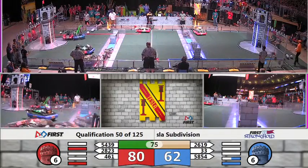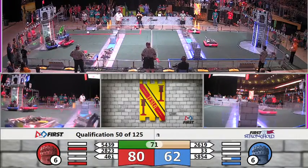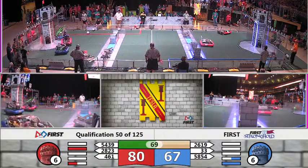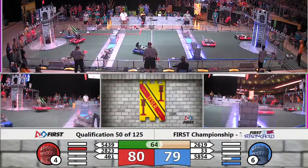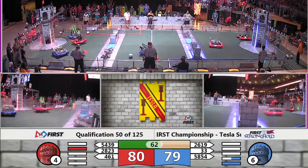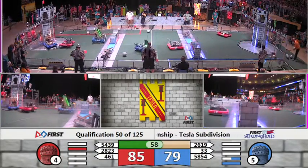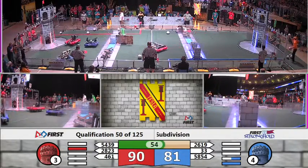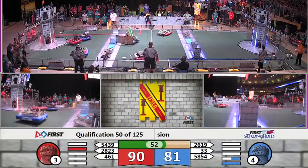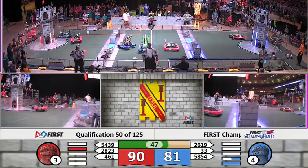A little bit of defense being set up now by the Red Alliance, but the Bees are firing through it. Here comes Glitch, shooting, scoring down low. Boilers shooting up high, rattling the chains. Their partners, the Automatons, doing it again. Huskies doing what they can, but those offensive machines keep trickling through — Killer Bees jumping around them and scoring.